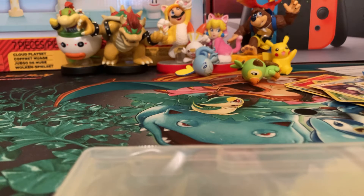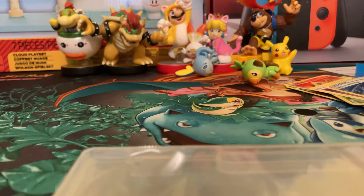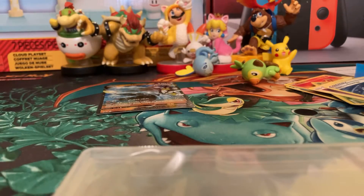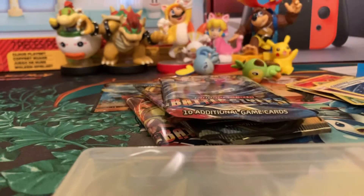Now we're going to open up the Urshifu box — Rapid Strike, not Single Strike. Inside you get a free energy card, an awesome Urshifu promo card, a jumbo card, and four packs: Battle Styles, Darkness Ablaze, another Battle Styles, and Crimson Invasion. Let's start off with Crimson Invasion.